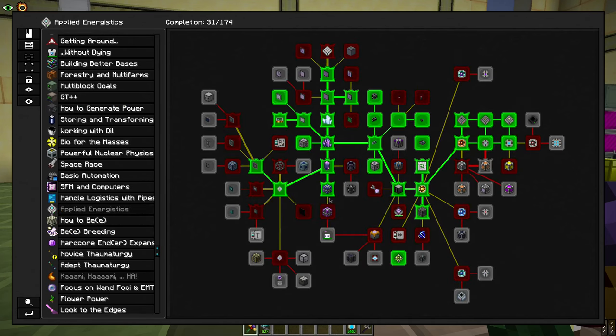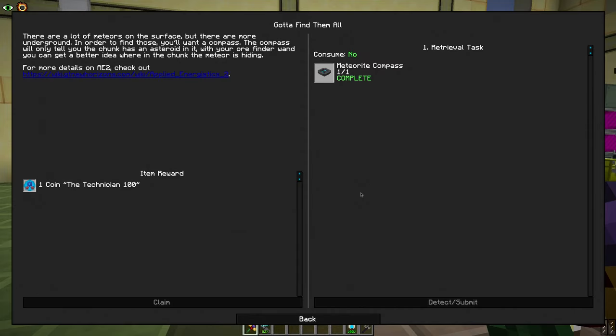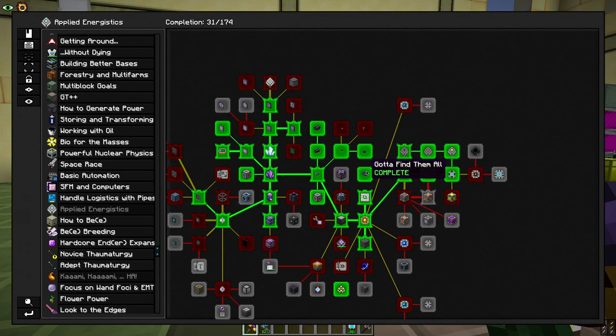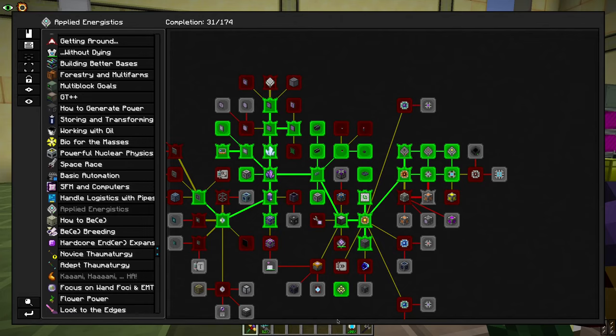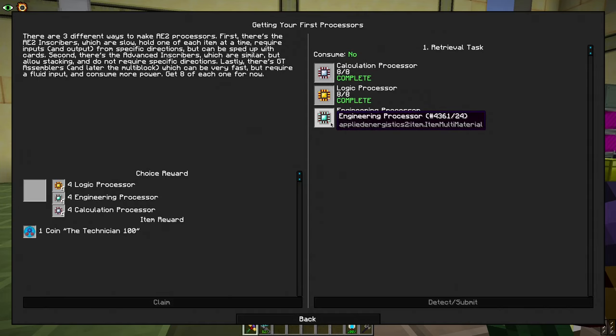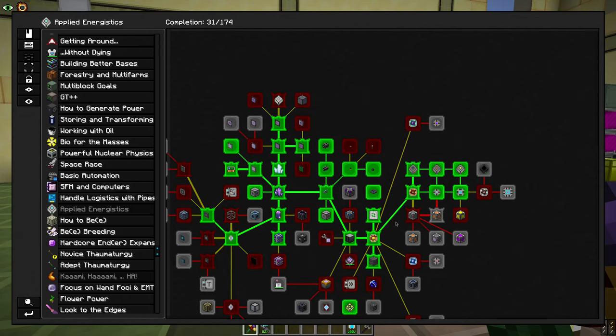Let's start with Applied Energistics. If you remember, before starting Applied Energistics, we need to find the Meteorite Compass. It's optional — not mandatory — but it helps us to find those meteor sites. And at least one of those sites is mandatory. Then we make these three items, which are the core of the entire Applied Energistics system, and everything moves from there.